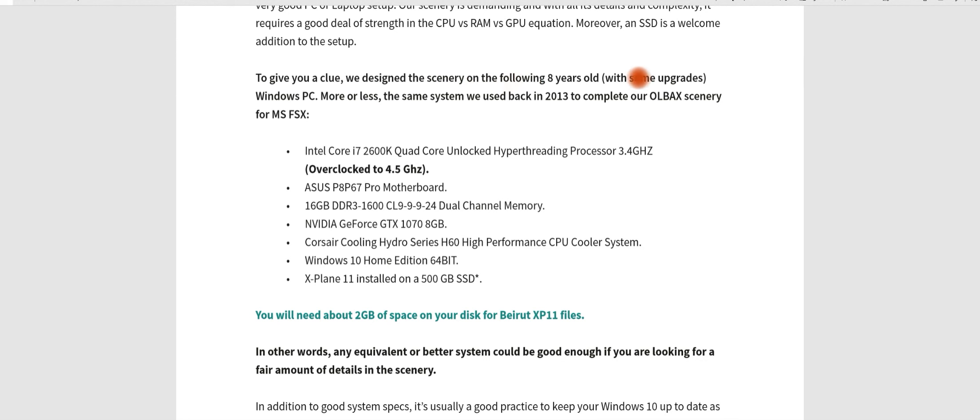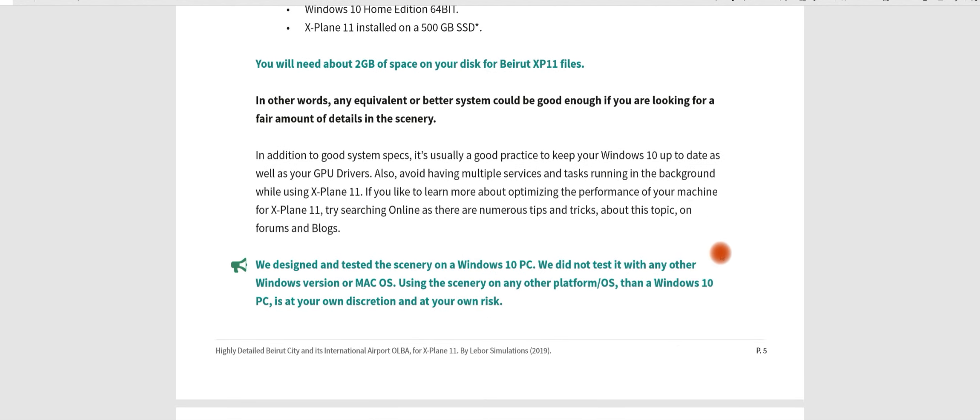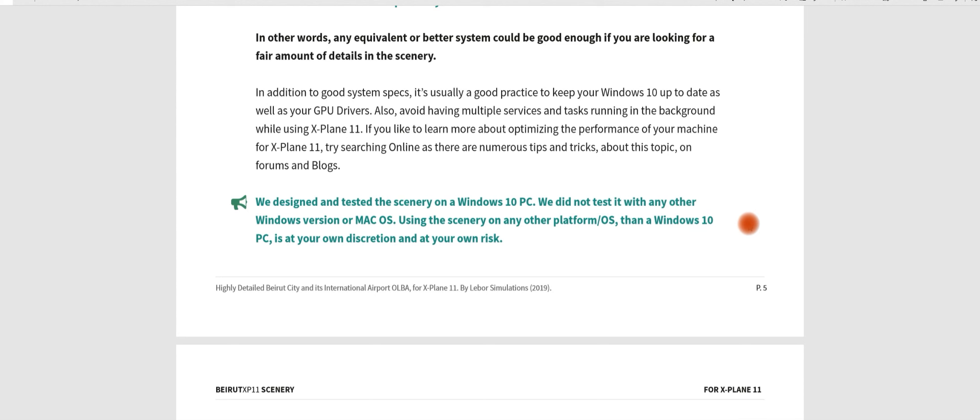Looking at the practical section, it talks about the system that was used to actually develop the scenery. It was an 8-year-old computer with an Intel Core i7, Asus P8 P67 Pro motherboard, NVIDIA GeForce GTX 1070, Corsair cooling, etc. What they're saying is if you've got an equivalent system it will run perfectly fine, and if you've got a better system it'll run even better. It's absolutely amazing what they've done here, and the information they give you is spot on.